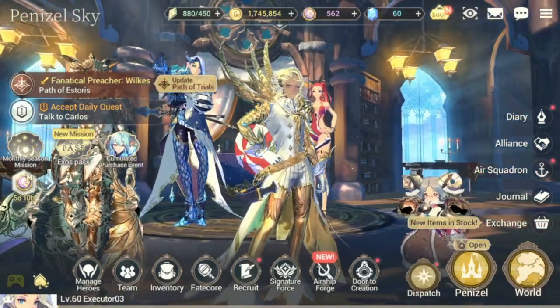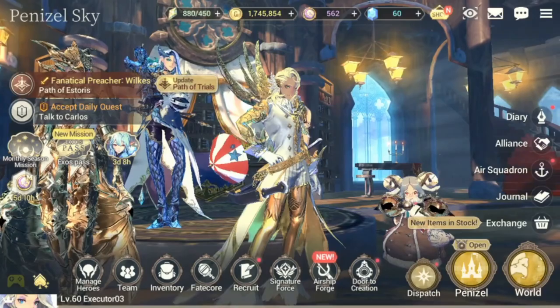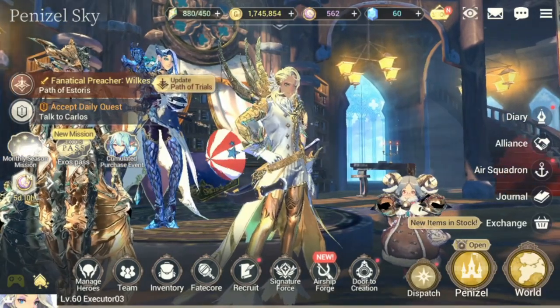As long as FC Baraka has the highest speed in your team, FC Annie will grant him that passive.